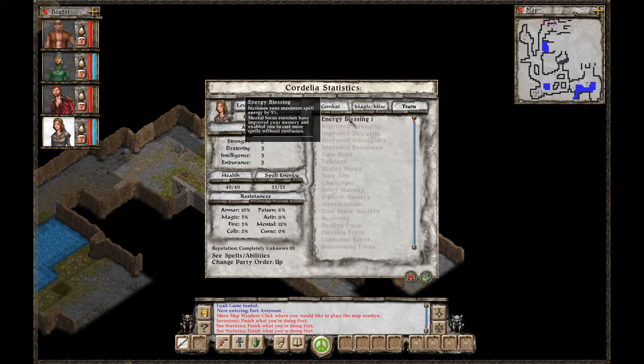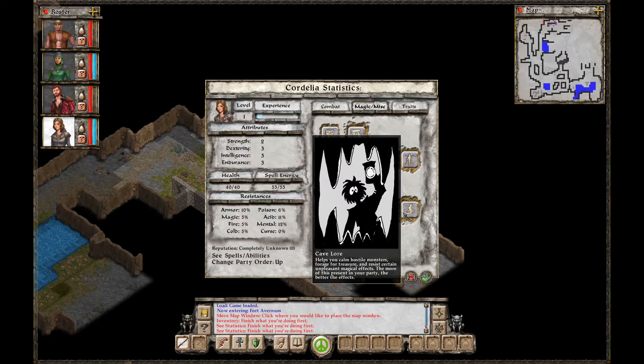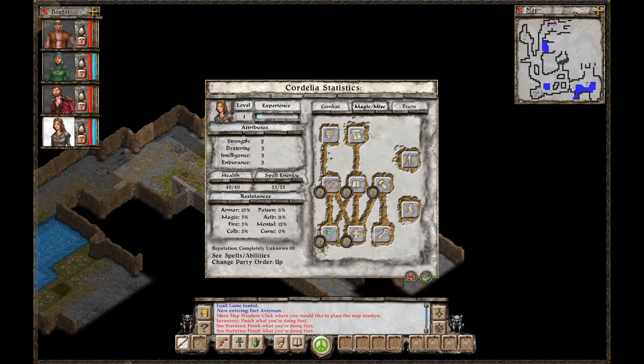And she's got Energy Blessing: increase your maximum spell energy by 5%. Mental focus exercises have improved your memory and enabled you to cast more spells without confusion. So we're not missing a whole lot except tool use. I'd like to see more tool use and maybe some luck. We'll get into those other skills as we unlock them.